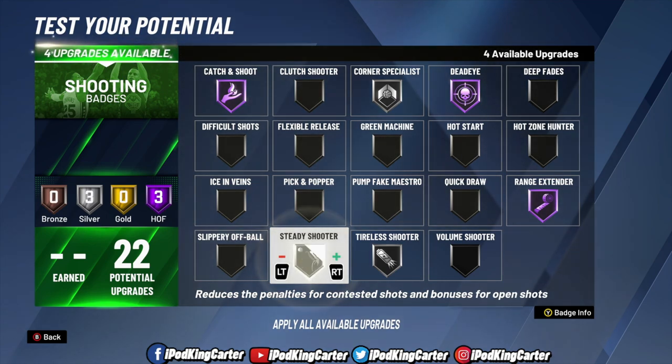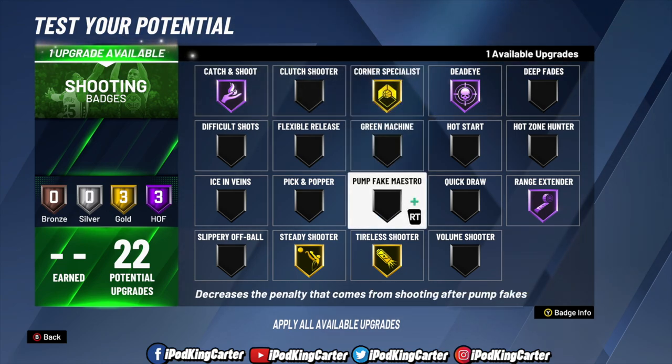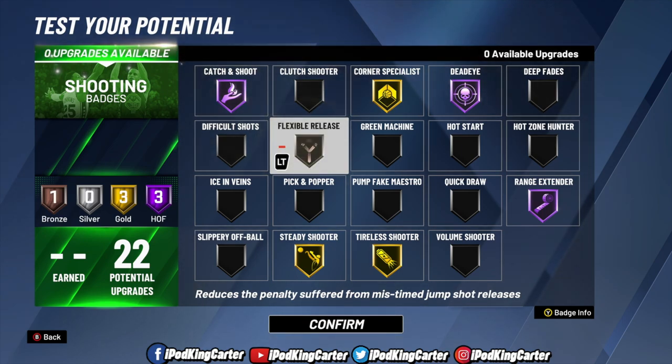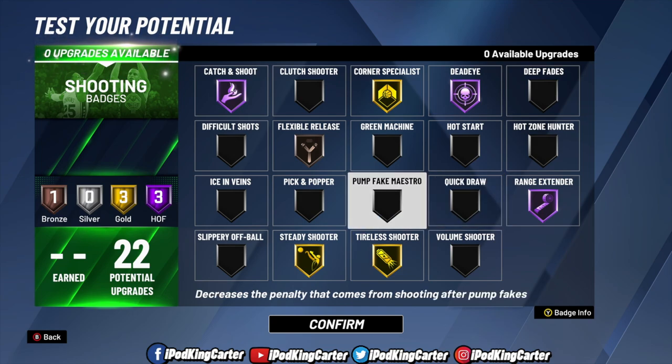For example, as a Play Sharp at the park with a stretch and glass cleaner, I might not run Dimer. But going into rec with a defender and slasher added, I'll put Dimer on Hall of Fame and swap out something I don't use in rec — like Giant Slayer. 95 overall is really where you want to be. I'll be creating this build when the game drops and chasing 99 — I won't make another build until this one is fully done.